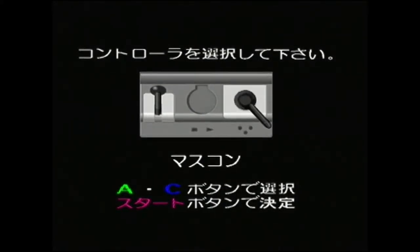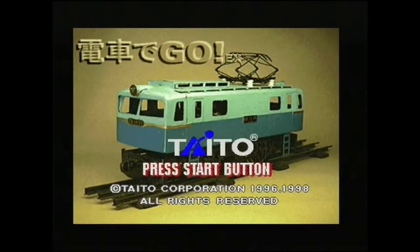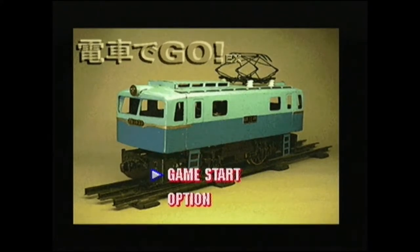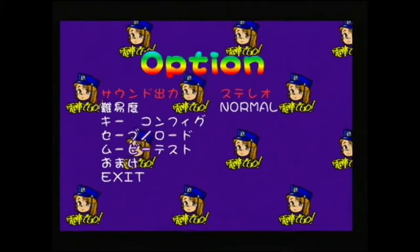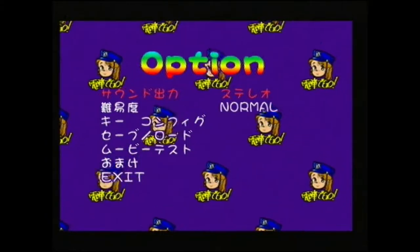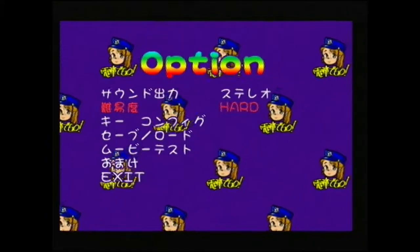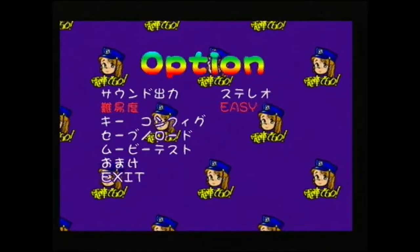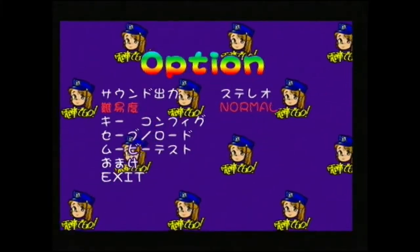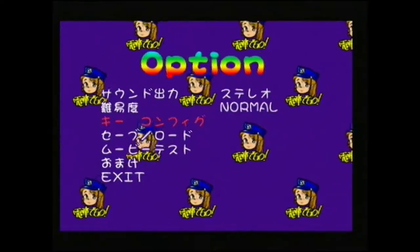I want to use the train controller, so you press the start button to select. Once you're in the menu, everything's in English so far, but once we go to the options, thankfully the difficulty is in English. So you can see it says normal, and we can move it to say hard, very hard, easy, or normal. We're going to stay with normal, and we're going to go down to exit.